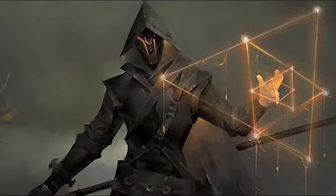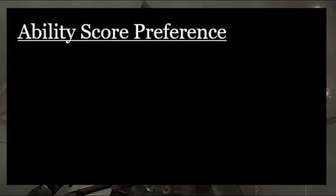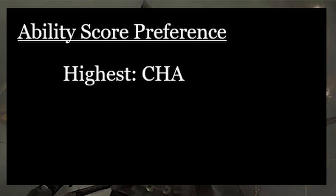With all the class and subclass abilities explained, let's now look at how to build a Sorcerer character if you want to try one for yourself. For this example, I'm going to make a level 1 blaster caster that wants to focus on dealing damage through spells. For ability scores, the Sorcerer's highest ability score should be Charisma, to maximize their spell attack modifier, spell save DC, roleplay skills, and potential subclass abilities. Their second highest ability score should then be Constitution, to beef up their meager hit point pool and strengthen their concentration saving throws.